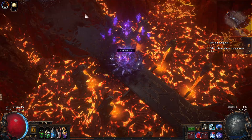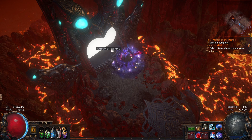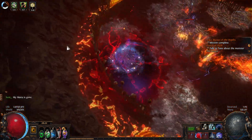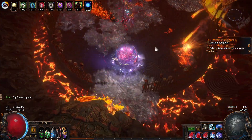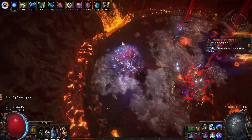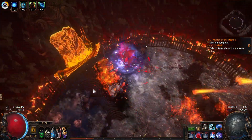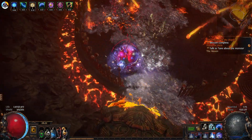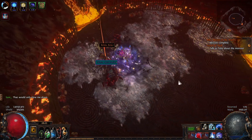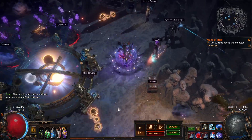Gotta catch my breath. That ultimatum was a little much. We're gonna go say hi to Kalm. Hopefully I don't do anything too stupid — I'm just gonna go click, click, click. It didn't quite work out the way I hoped, but it's not too terrible. So Vaal's skills can finally boss. That was actually a bad example even though I played it pretty well. Vaal Stormcall — let's talk a little bit.